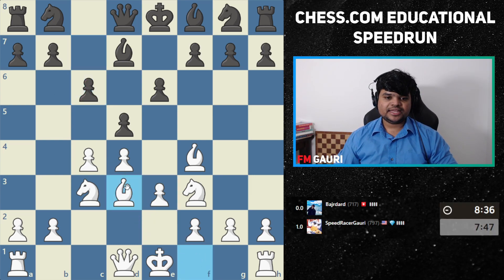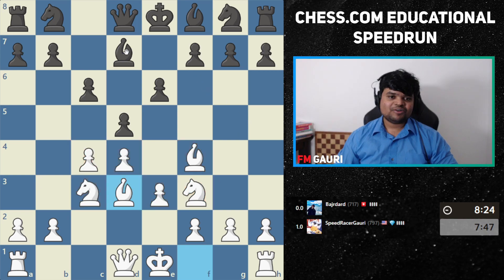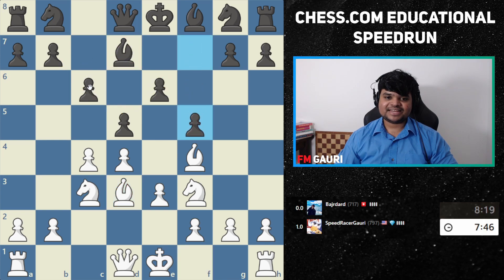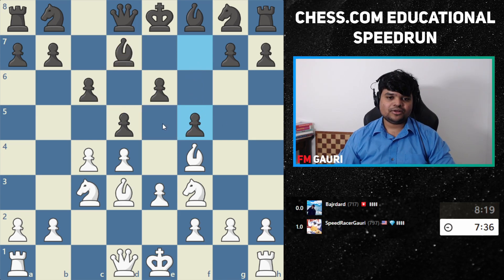He broke another rule. As you can see, my setup is way more healthy. My position is much more healthy — optically, he has one bishop that's inside a prison. He plays f5, making a hole on e5.